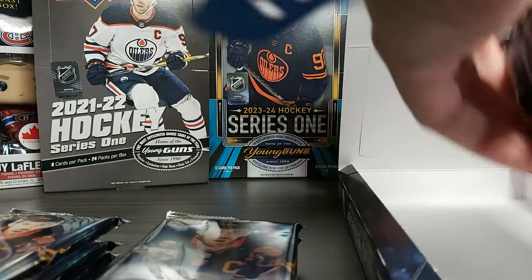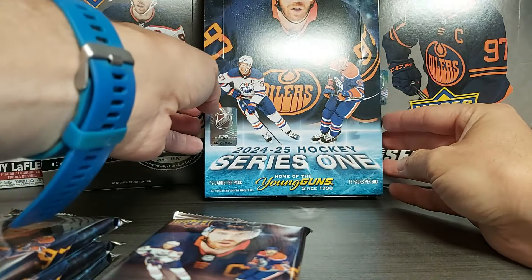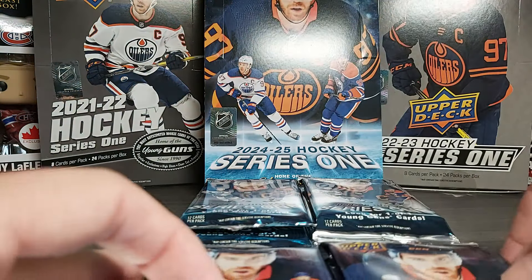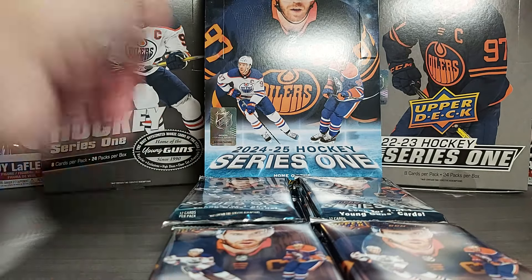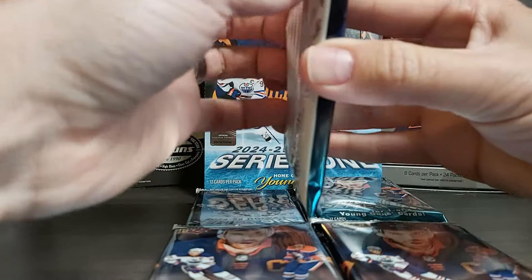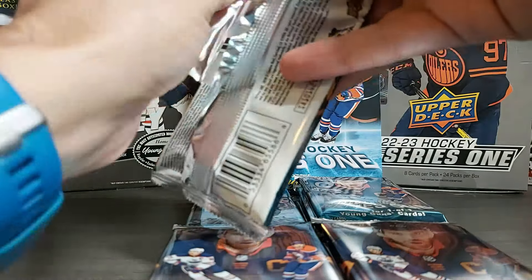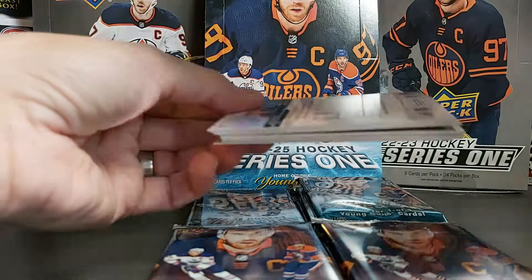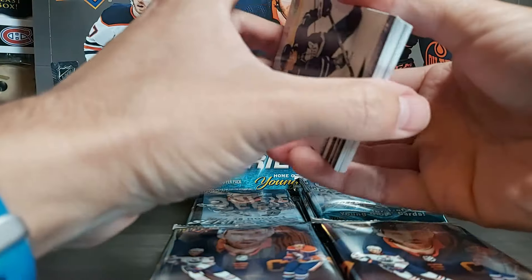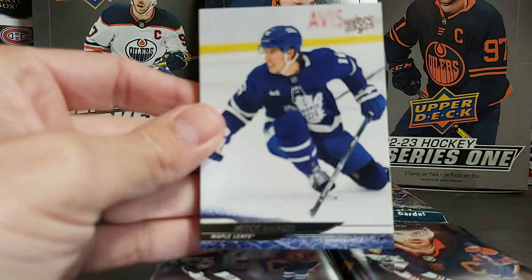Of course, same as last year, there are 12 packs per box and 12 cards per pack. Everyone will be hunting for the new Young Guns. The bigger names would be Carter Gideon from Anaheim, also Allison from Anaheim, Lane Hudson in Montreal, and the one that may win the Calder because of the stacked team he's on — Logan Stankoven from Dallas. Let's look at the cards.